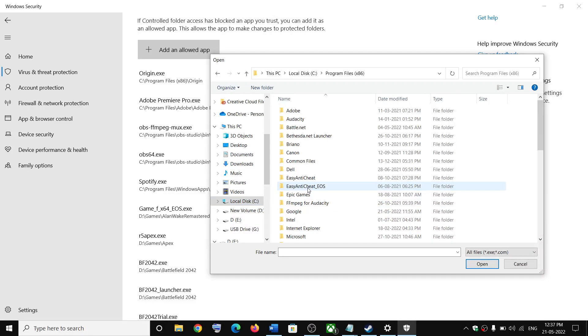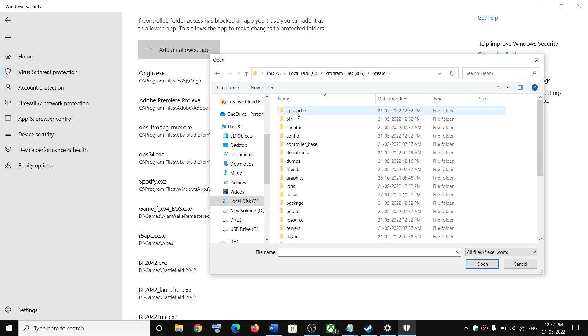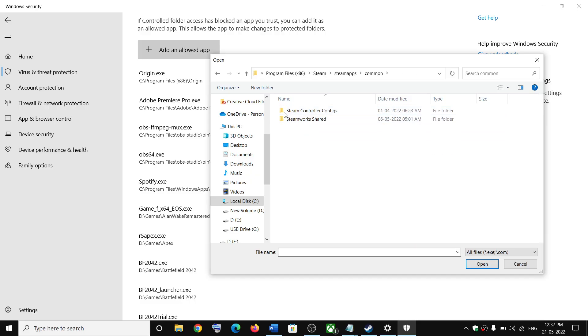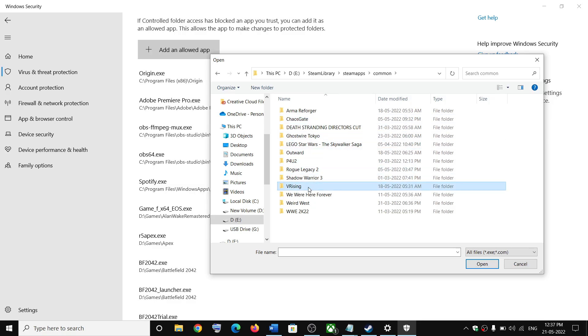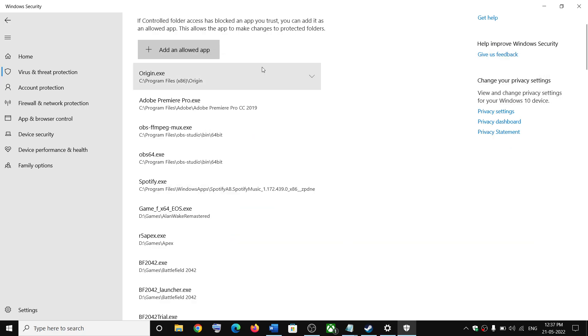Select the C drive, then Program Files (x86), then open the Steam folder, then Steam Apps, then the Common folder. You will find the game folder there — in my case it's on the D drive under Steam > Steam Apps > Common. Open the vRising folder, select the game exe file, and click Open.